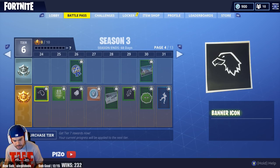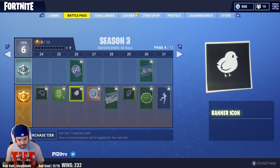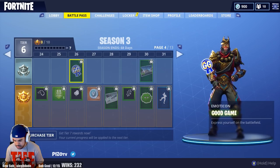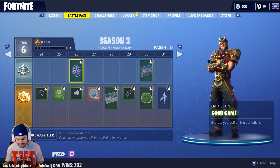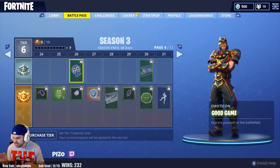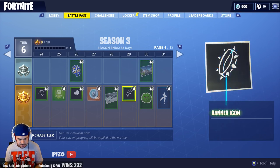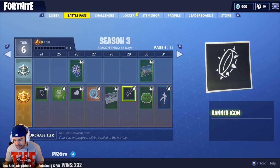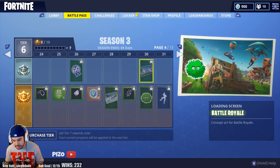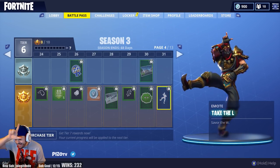Page four brings new banners, new logos, and more XP — including a little chick icon. There's a Good Game emote, but no one's going to use it nicely since Fortnite gives you 10 seconds after winning a battle royale to move your character freely — everyone's going to throw shade. More V-Bucks, a tactical shotgun concept art that looks more modern than the red and blue shotgun, a spike collar, and a bush icon.